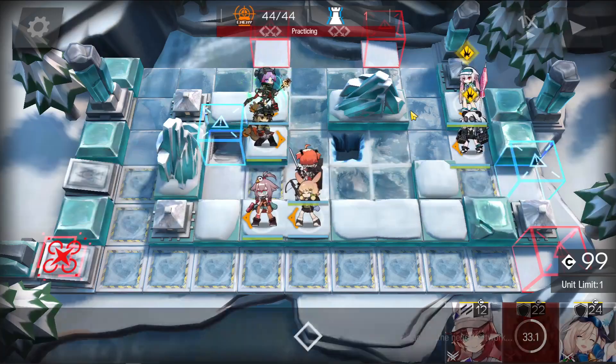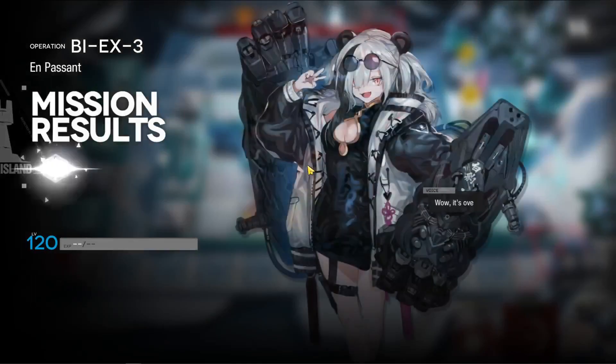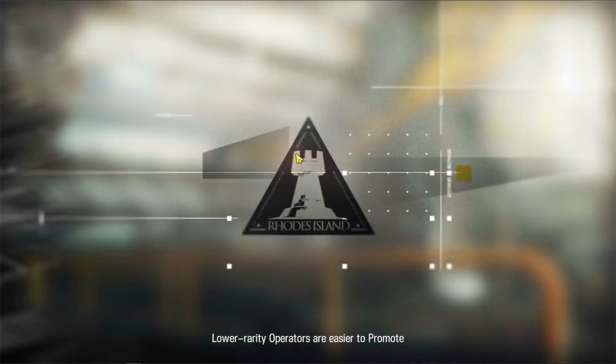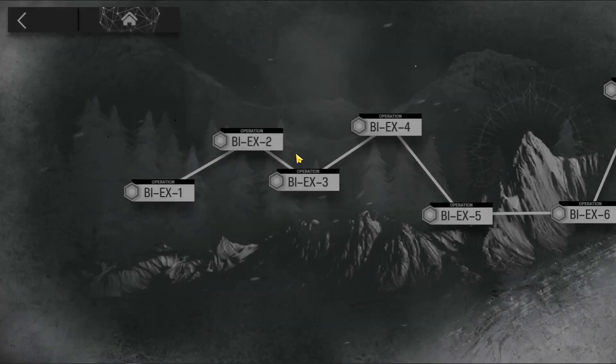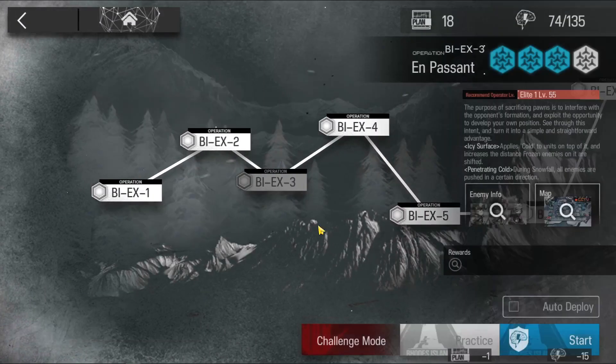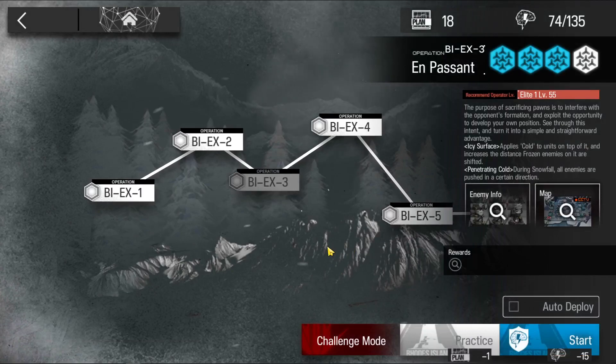And there you have it — that was BIEX3. It's like a modified version of Kielo's strategy. I mean, that's the best thing you can do: just push him into the hole. If the strategy ain't broke, then why fix it? I just tweaked it a little bit. Outlaws, it's been nice having you around — y'all welcome back anytime.